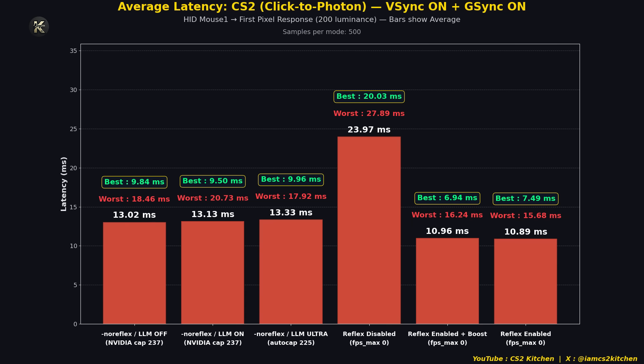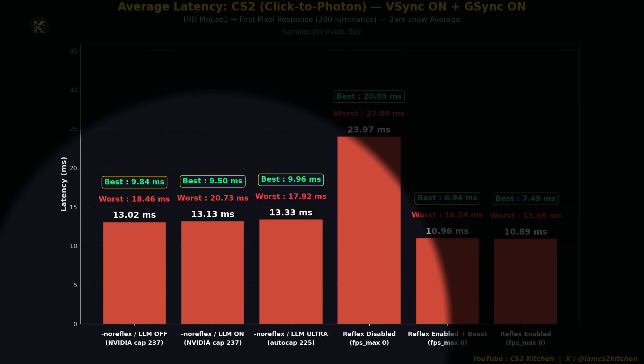Let us start by finding the best setting to use with V-Sync and G-Sync. For all low latency mode settings, I used No Reflex as the launch option and capped my FPS to 237 via the NVIDIA control panel to prevent V-Sync from kicking in. With LLM off, I had an average input latency of 13.0ms. With LLM on, 13.13ms. With LLM set to Ultra, my FPS auto-capped to around 224–225, resulting in 13.3ms. Setting FPS max to zero with Reflex disabled results in additional latency since V-Sync is always active. Enabling Reflex drops latency by more than 2 milliseconds, and I'm not even GPU-bound. So when using V-Sync and G-Sync, the best option is to enable Reflex or set it to Boost.